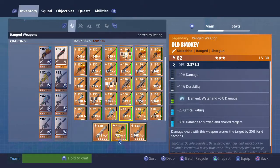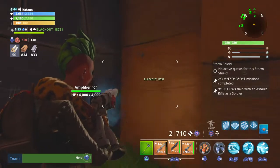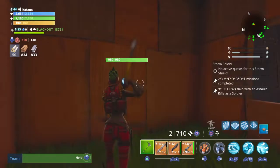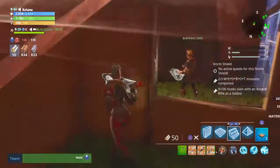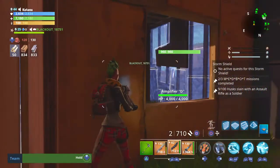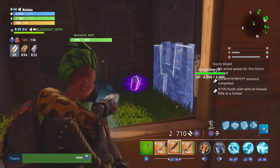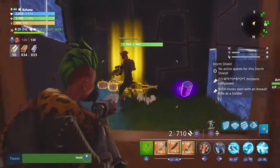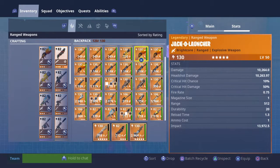How much ore were you giving me for the smokey — rough ore or Malachite? I'll make a deal: I'll give you all my Malachite, which is 241, and 58 active power cells. No, I'm not trading the Hydra. I refuse.